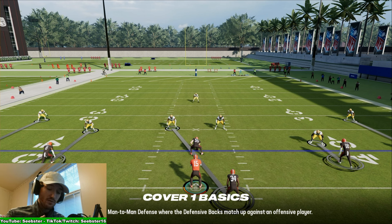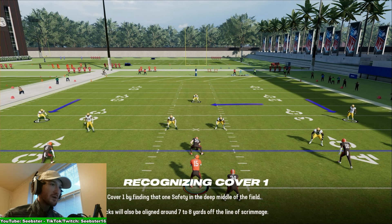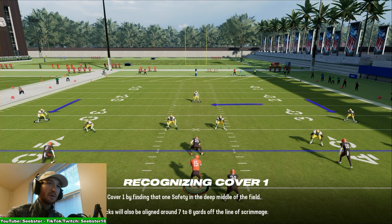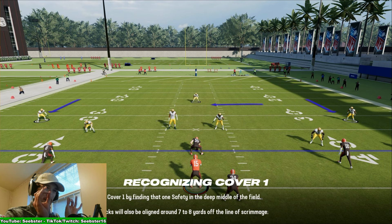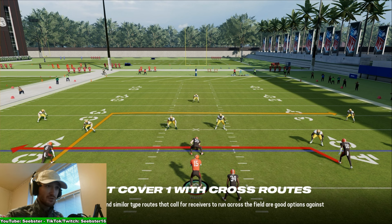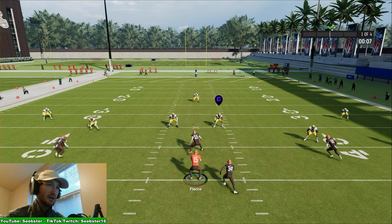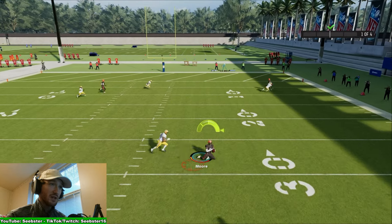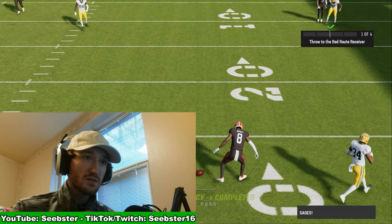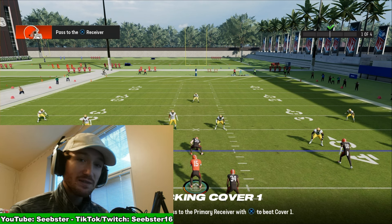If you see two high safeties, think Cover 2 or Cover 4. It might be a little difficult to figure out if it's man coverage, so the best way is to use motions. But you can also tell just by looking — defensive players will be lined up right on their man. To beat Cover 1, crossing routes are the best way to beat man coverage. In routes, quick drags, and zig routes are all very effective.